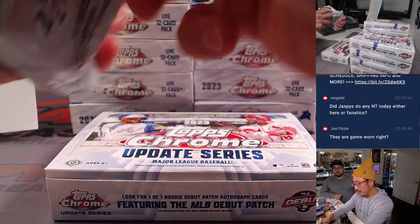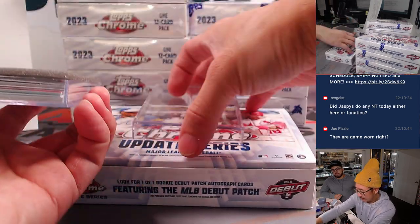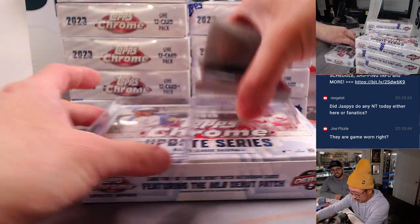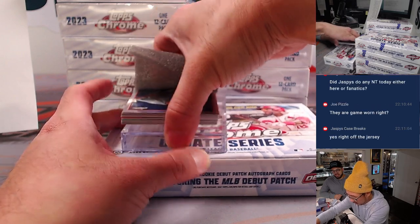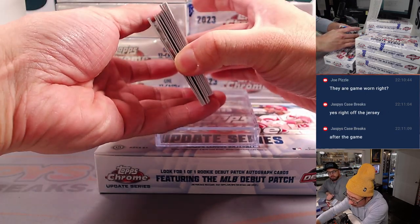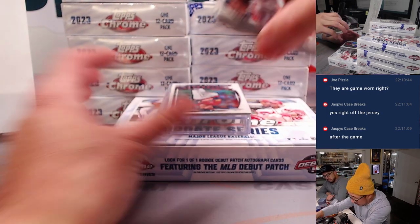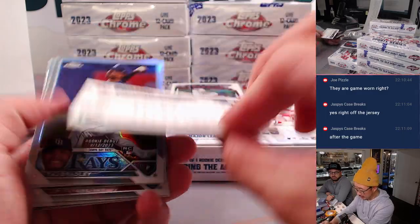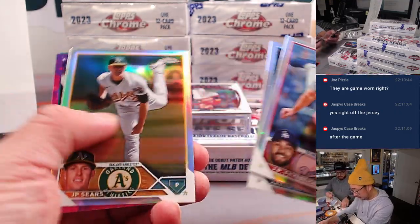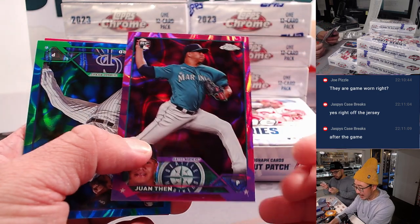I'm pretty sure Topps is pretty good about making sure all their relics are game-used. Pretty cool to see some dirt on it. So if I remember correctly, there are two or three cards on the bottom that are non-autos. The refractors are not numbered. Obviously, all cards ship — like that Corbin Carroll. We've got Juan, 22 out of 299 for the Mariners.